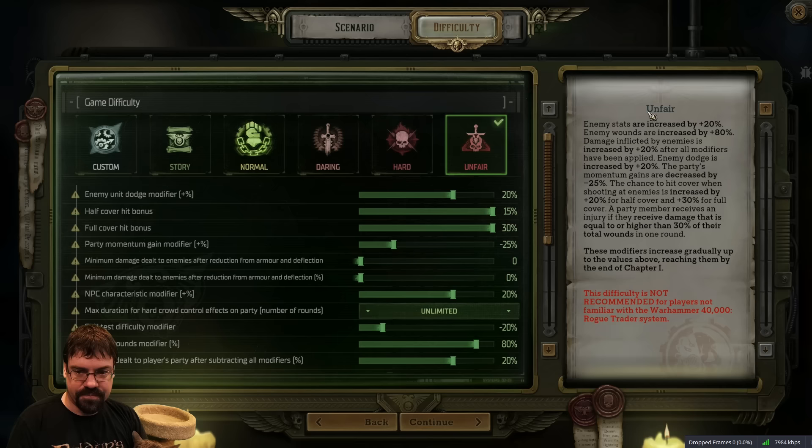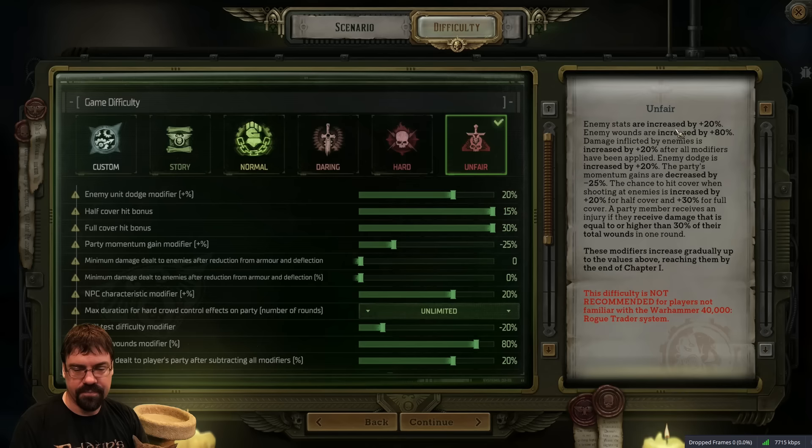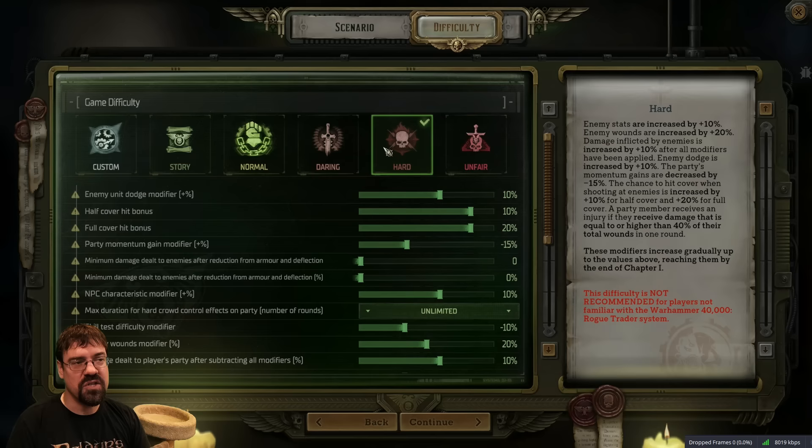I attempted in a previous OwlCat game to try the unfair difficulty, and the first enemies in the game were one-shotting my character. I would recommend this difficulty for those that have mastered this - they know exactly what build every character is going to be going in. I think, like previous Pathfinder games, I'm going to go to hard. Hard is still brutally difficult, but this way I have a little bit more wiggle room in learning this, because I do not know the Warhammer 40k Rogue Trader system. We're going to be learning this as we do this. So I'm going to go with hard.